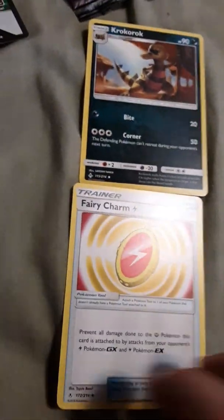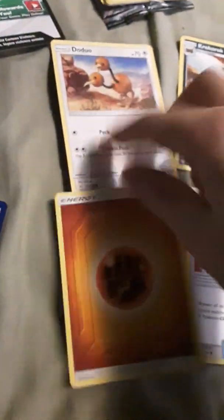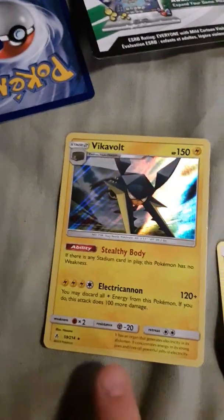Funny story — I had a little trouble opening the Unbroken Bonds pack and they all spilled. I got them all back though, at least I think I did. So let's look at them. Rhydon. Fairy Charm. Another Doduo. This is a Fighting Type Energy card.